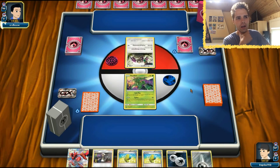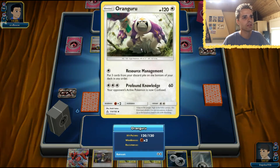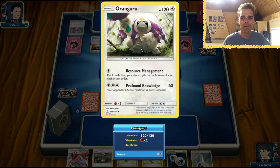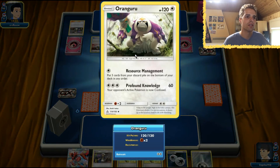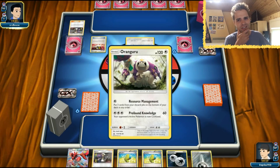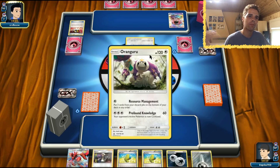Oranguru with Research Management shows up. We've seen this before — Tord Ratliffe came second at a big Regionals or International using Research Management. Oranguru is a very solid card, putting three cards from your discard pile on the bottom of the deck.